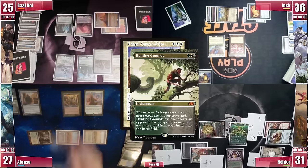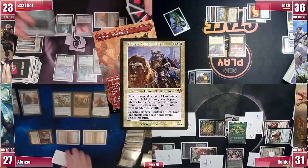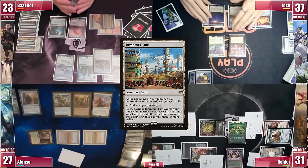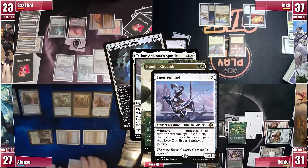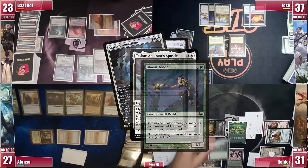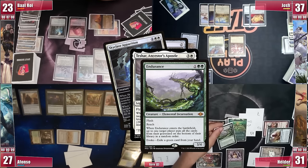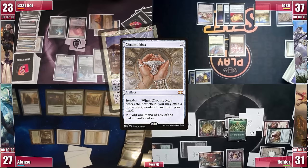Hunting Grounds triggers and Afonso puts a Scurry Oak into play. Ranger-Captain enters and Baal finds a Ragavan into his hand. He discards a Fetch at cleanup and passes with open mana. Josh taps and gains 1 from his Inventor's Faire. He has a window to go for it, but Ranger-Captain would stop him. Instead, he casts a Chrome Mox, triggering Teshar, Hunting Grounds, and Sentinel. Baal draws; Afonso puts a Bloom Tender into play. In response to the Teshar trigger, Elder evokes an Endurance, since the table is concerned Skyclave will hit something from his board. Hunting Grounds triggers but Afonso declines to put something into play. Josh's whole graveyard is shuffled into the bottom of his library, and then Josh imprints the Mox with his own Ranger-Captain.